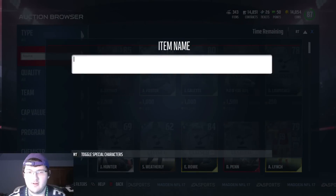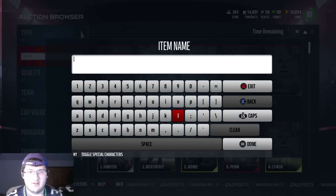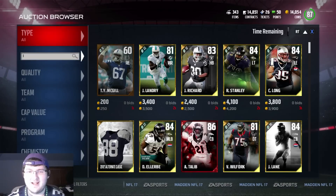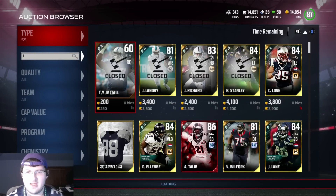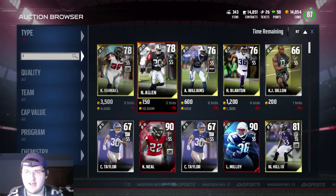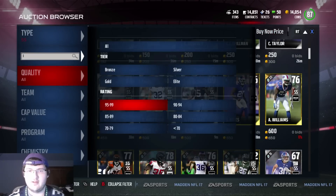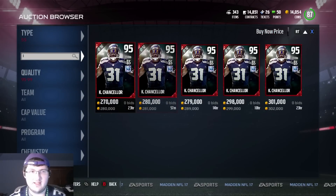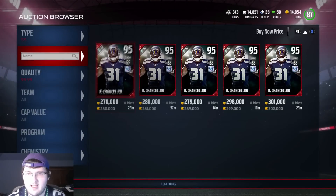But let's look at Loyal Malloy because obviously people have got this done. So let's type in L and see what we get here. We got strong safety and it looks like his other version is up. Let's see if there are any 96 overalls up — it looks like none are currently listed.